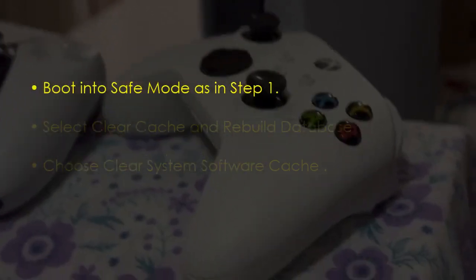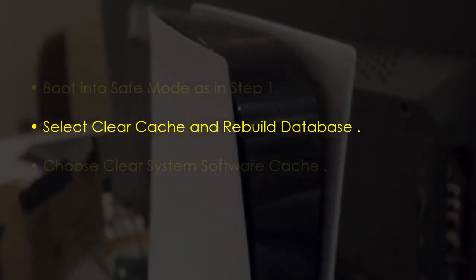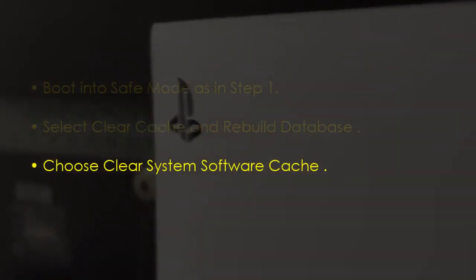To clear the cache, boot into Safe Mode like in the previous step. Now choose Clear Cache and Rebuild Database, then select Clear System Software Cache.